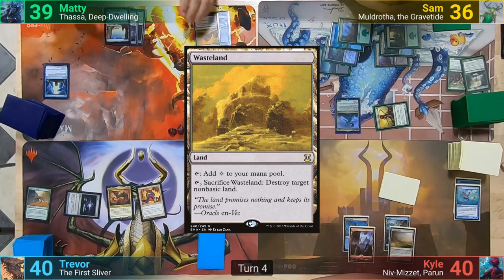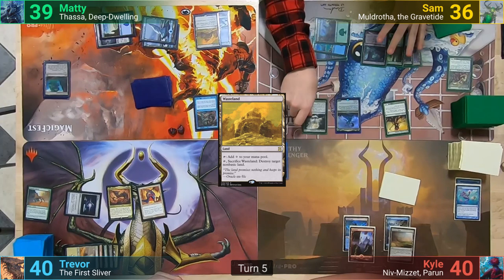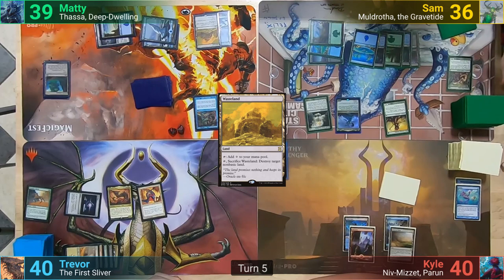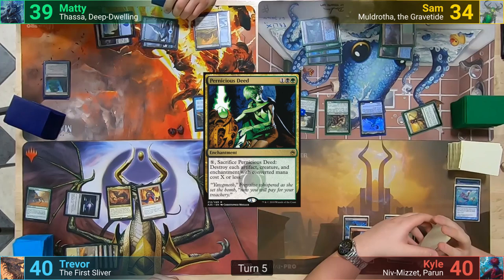Maddy draws for turn and plays a Wasteland. He then pays two to activate the Landscape, going to find two of the same Basics, and passes to Sam. Sam pays three in his main phase to recast Colony Heart Expedition from his graveyard, plus pays the one for the Study tax. He then plays an Island for turn, pays three mana for Sakura Tribe Elder paying the Study tax, and then takes two as he casts Pernicious Deed.